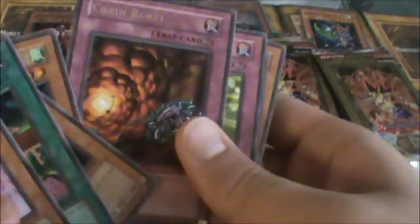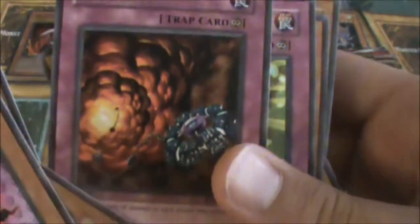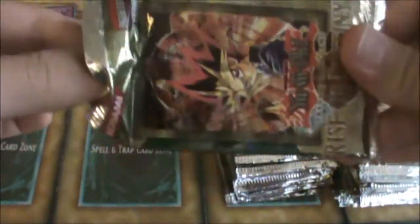Second pack I get a Chain Burst, which is just a rare. This set has a ton of ultimates in it — there's like 25 of them I think. Third pack of the left side has an ultimate, level 3.